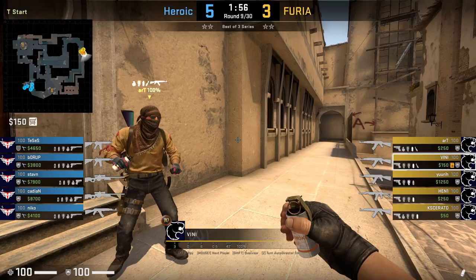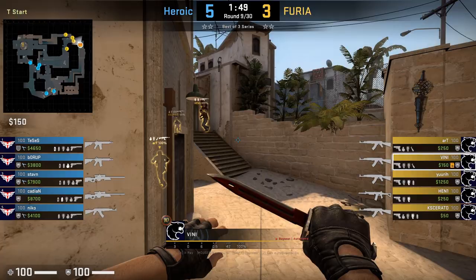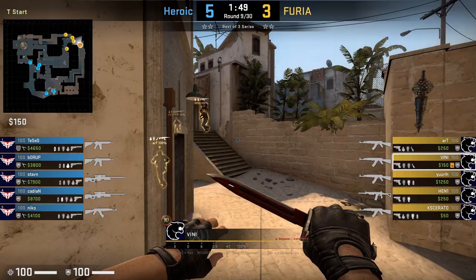Vinny smokes cat rail and then makes his way into apartments where he rushes it, however it's stopped by the molly. Vinny throws a smoke after that, and had his short teammates made it up short, then Vinny won't respect the smoke — as you can see, he underhands a flash to go through it, but the strat gets cancelled.